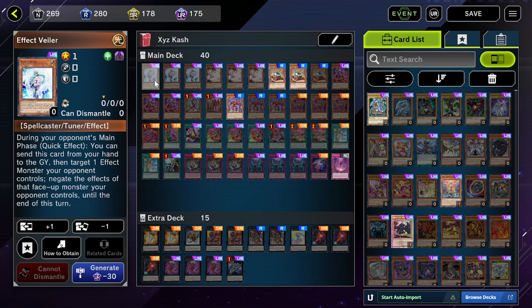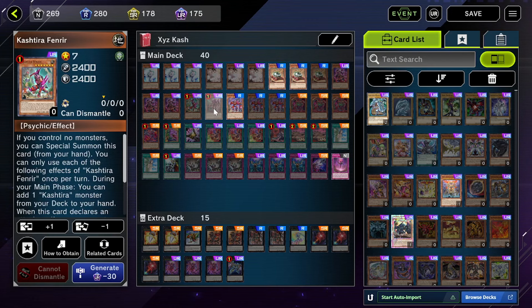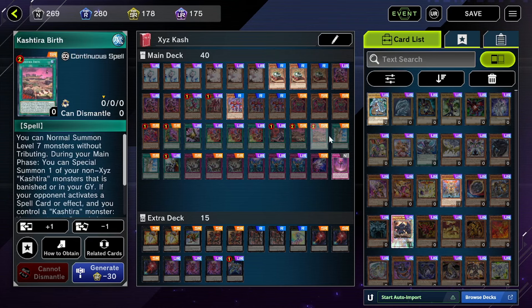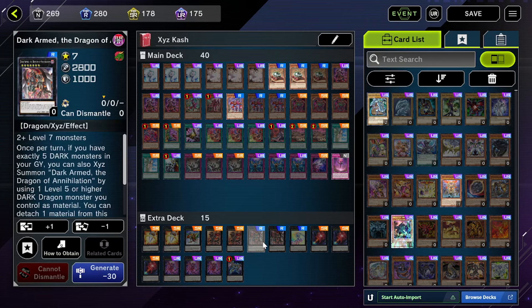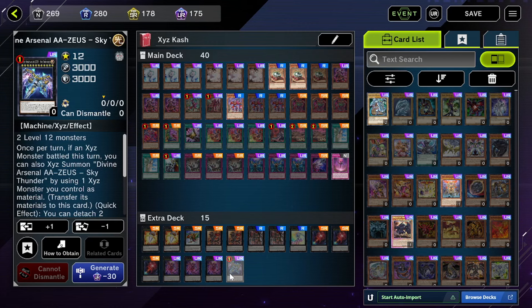Next up we have another XYZ deck - Kashtira. Kashtira has been a very good deck for a very long time and that doesn't change with this festival. You still have Fenrir, which is very good. Unicorn is at one, but you can just bump up the lesser Kashtira monsters and you're still good to go. Increase the hand traps, increase tech cards like Evenly Matched and Infinite Impermanence. The good thing about this deck is a lot of people probably already have it, so don't spend the gems - just play it.